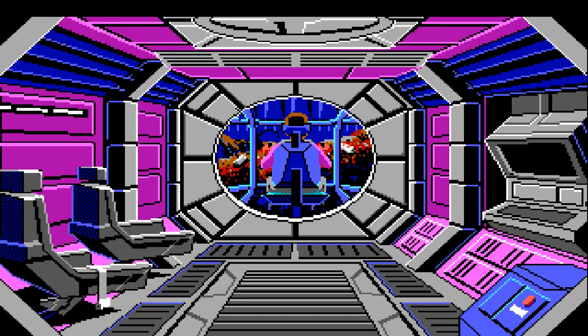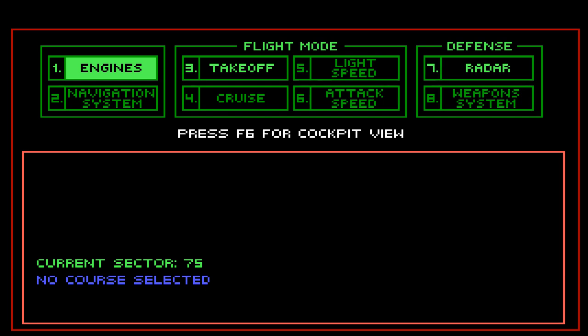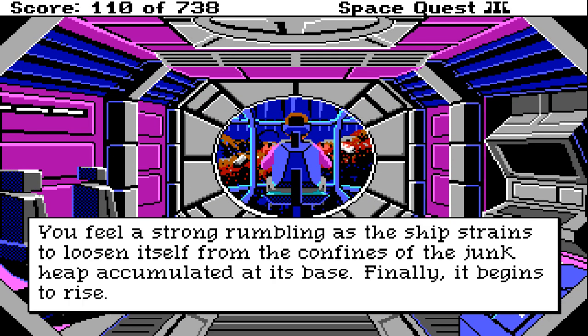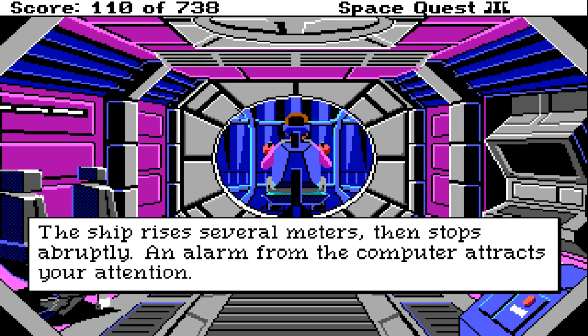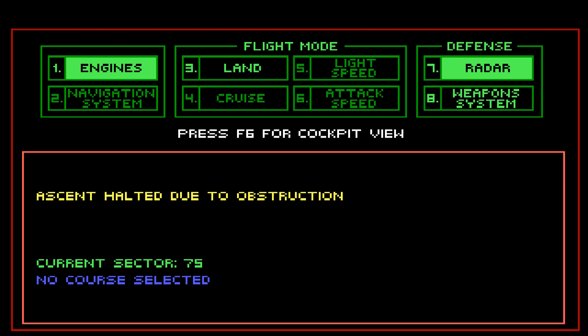Engines on standby. Do not get too excited like I did years ago and just quickly press take off, because that will quickly end our journey. Remember one thing — press radar number seven — and that will prevent us from crashing into the ceiling and dying. You feel a strong rumbling as the ship strains to loosen itself from the confines of the junk heap. The ship rises several meters and stops abruptly, and an alarm attracts your attention — good, that means the radar worked.